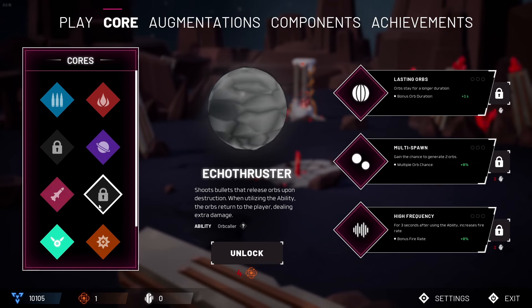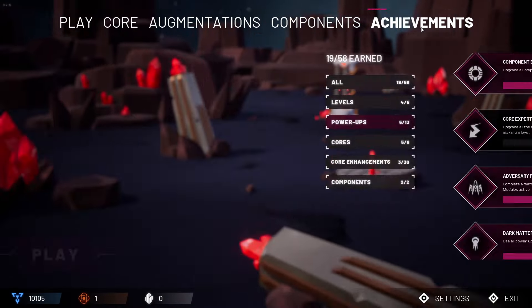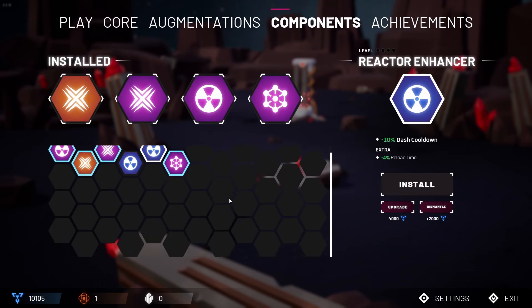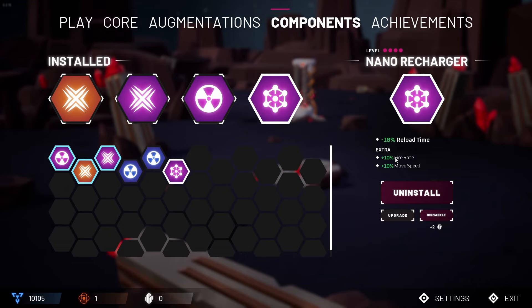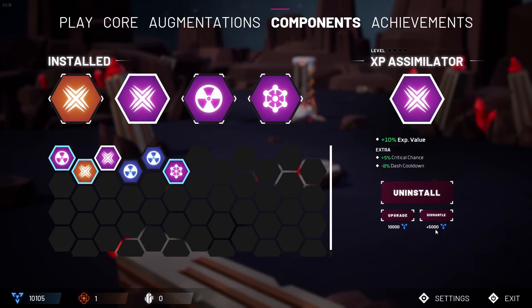There's quite a lot to do and a lot of videos to make, but today we're going to be playing the Drone Deployer on the new map. There are achievements, unlocks, and components — which were never in the game before. You get some really nice ones like 22% increased XP value, pickup range, reroll chances, movement speed, fire rate, and reload chance.